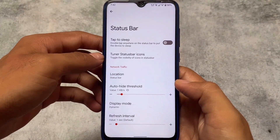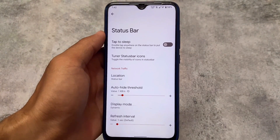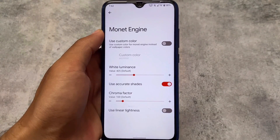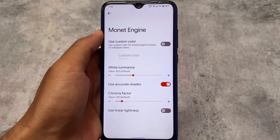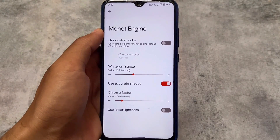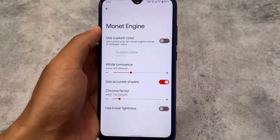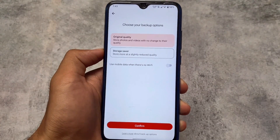For status bar customizations, there are some network traffic options and some icons you can enable or disable. It does not have major customizations like VoLTE icons and more, but some useful ones are there. The monitor also has a custom icon and custom color option, so if you don't want to use wallpaper-based theming, you can use this option instead.